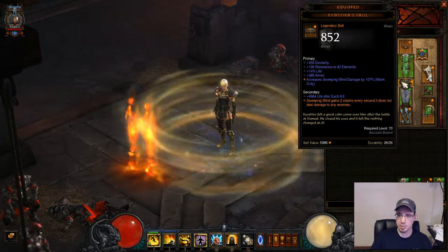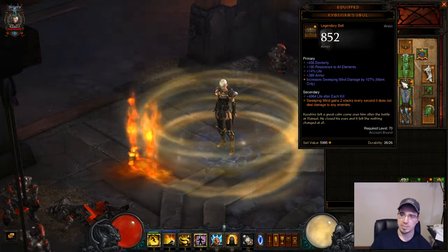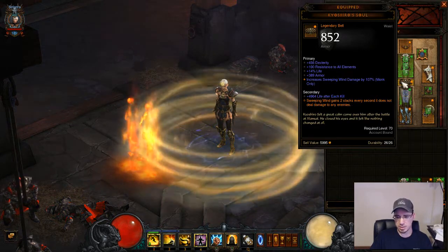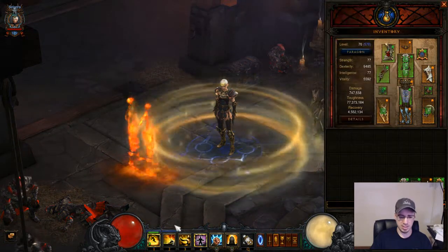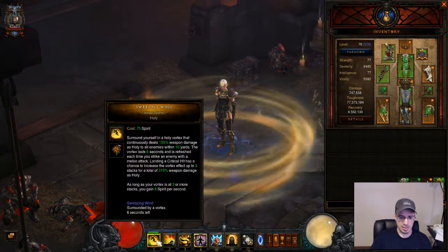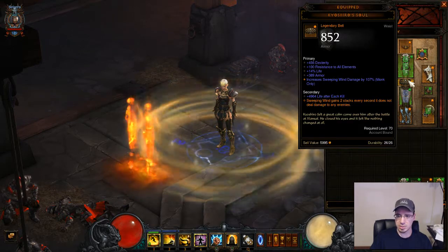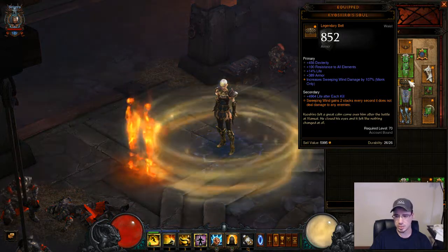This belt here you will absolutely need. This is Kyoshiro's Soul. I have it set up mostly for increasing toughness for survivability. The main thing is that Sweeping Wind will gain 2 stacks every second it does not deal damage to any enemies — which is why as you can see it keeps regenerating itself. So long as this is up you're also getting the 50% damage reduction, which is why my toughness is at 77 million. It also increases your Sweeping Wind damage, but as I said before that doesn't do much damage to begin with — you just want the automatic reapplication of it.